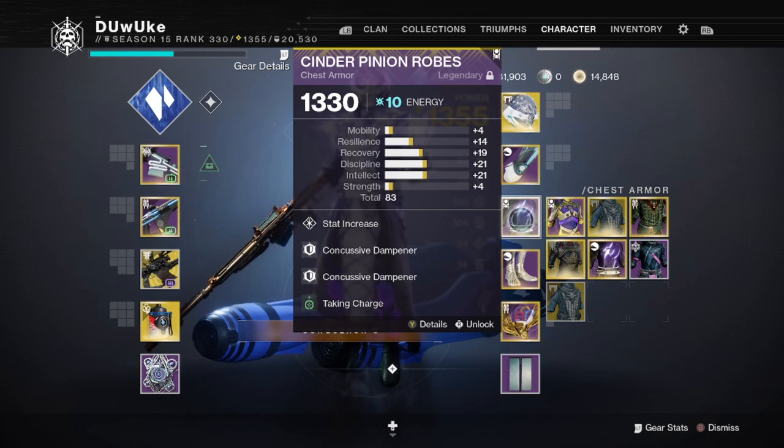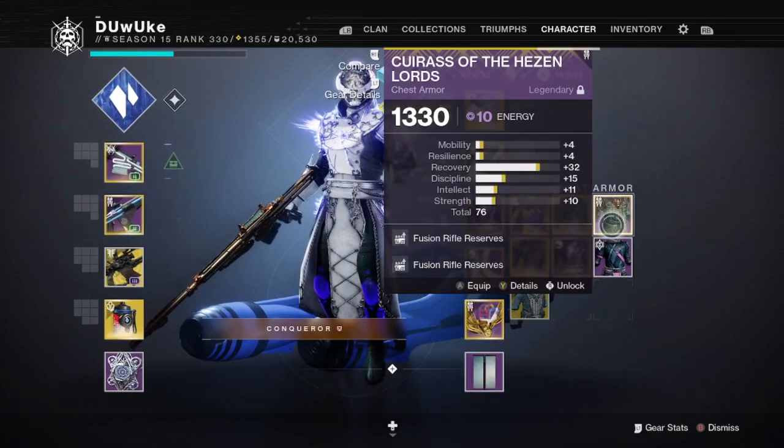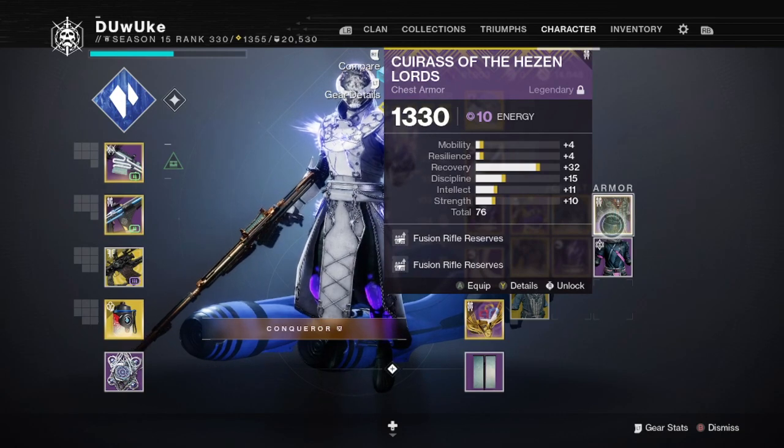Getting right into it with tip number one: the chest piece swap. The easiest way to do this is to have two chest pieces — your main chest piece with all the mods you want to use during the encounter, and a second chest piece with double reserves of whatever ammo type you want, such as fusion rifles.